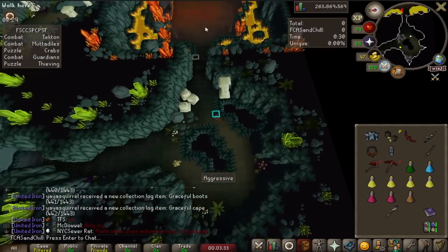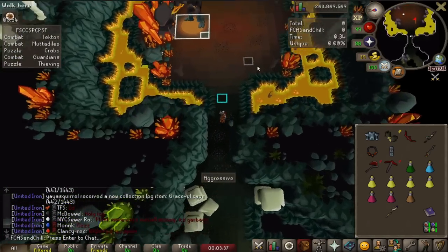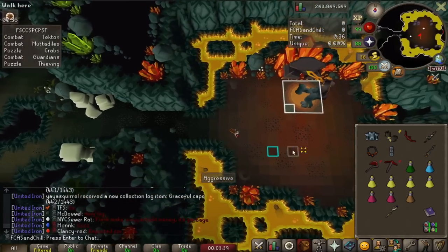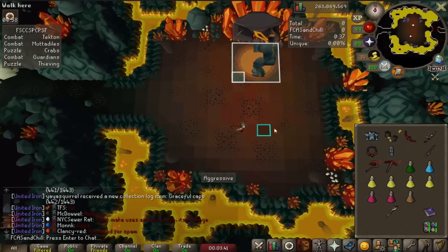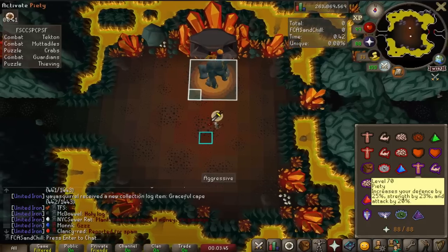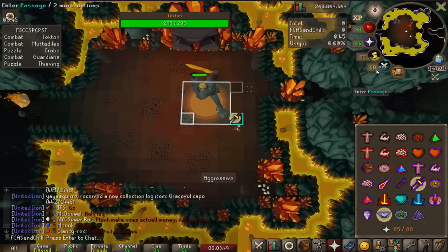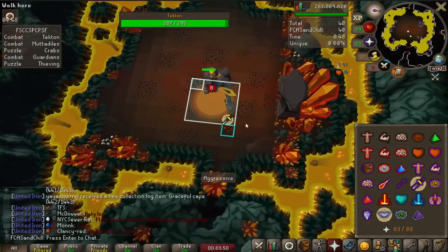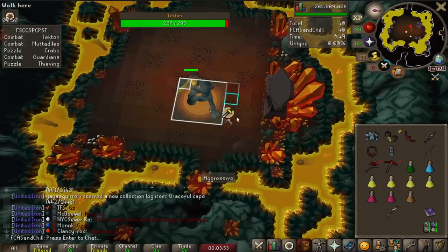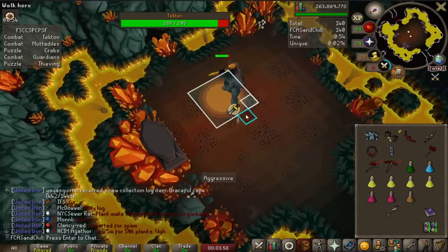One more thing about inventory management: I'm bringing Thralls, so I have the Book of the Dead along with runes for casting Thralls. But if you're a beginner and just learning, I would recommend swapping that out for a watering can, because Olm can trap you between his flame wall, and if you have a watering can you can get out of it. I'm just confident I'm not going to get trapped, so I'm not bringing that along.